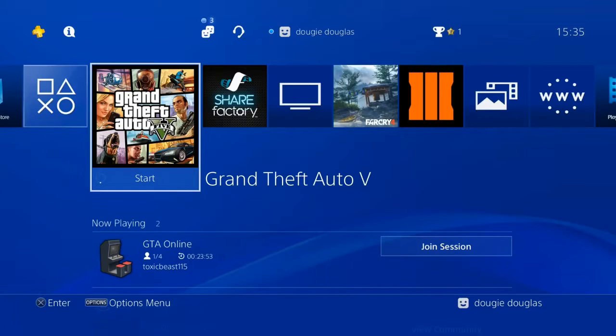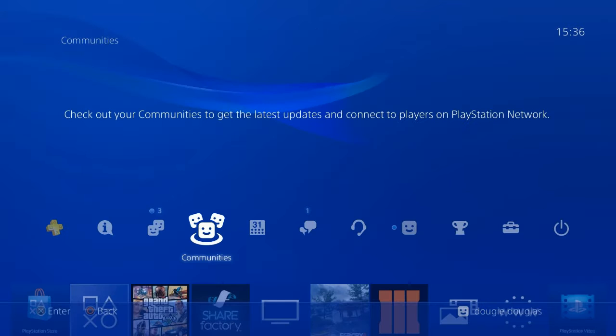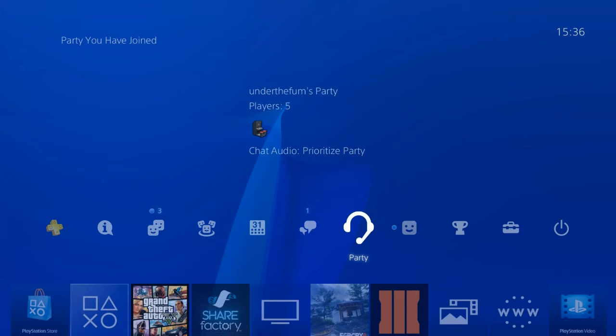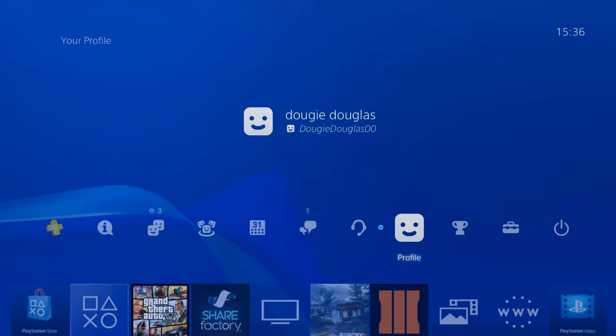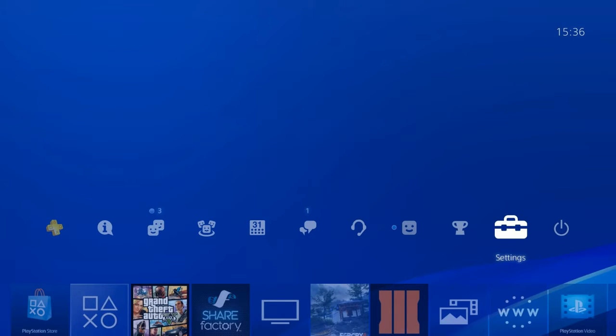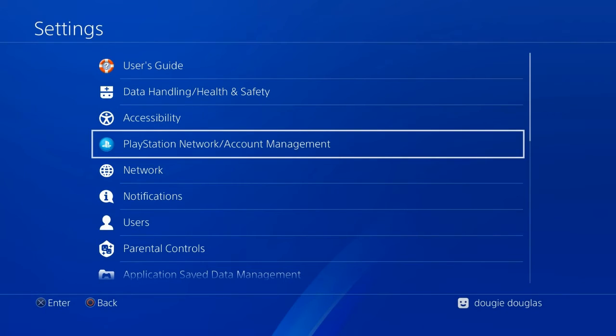All we're going to do is go to the home screen, go across all the way until you get to Settings. From there, scroll down to Time and Date Settings — it's simple, just one of these options.